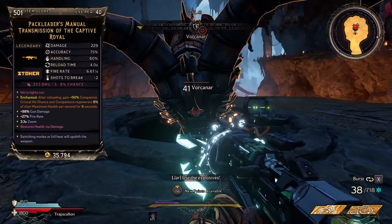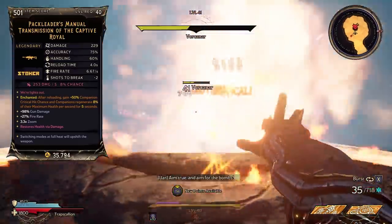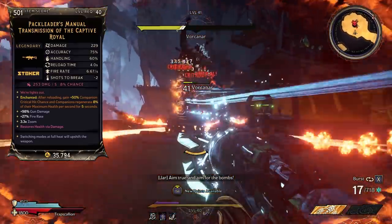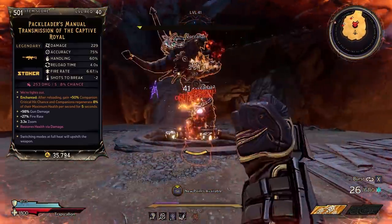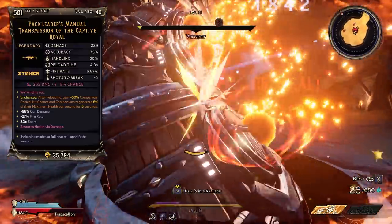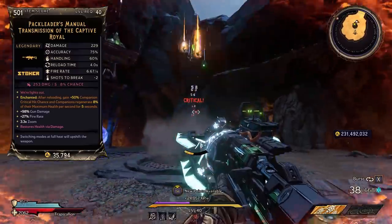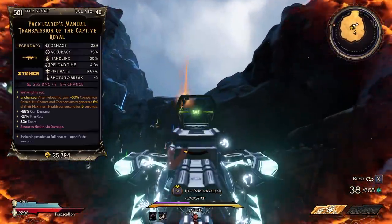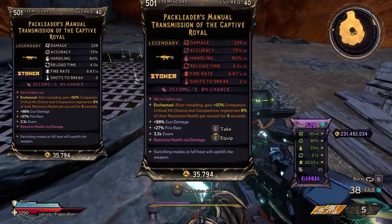For the red text, we have 'We Are Lights Out.' And if that has a meaning to it, I'm not quite sure because there are a lot of songs called Lights Out — maybe that's a reference to one of them, but if you guys know the reference be sure to comment that below. At the bottom we have the special, which is switching modes at full heat will upshift the weapon. You can see shots to break about two on the card — that's a visual glitch, it's higher than what it says, but it does have the heat up mechanic to it.